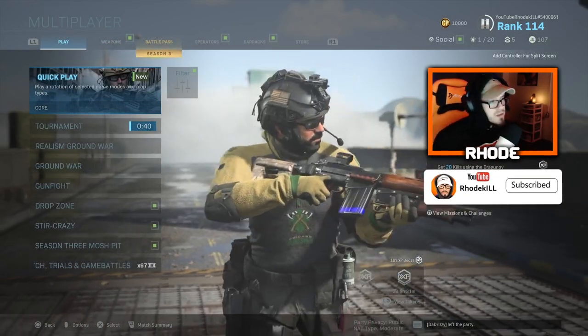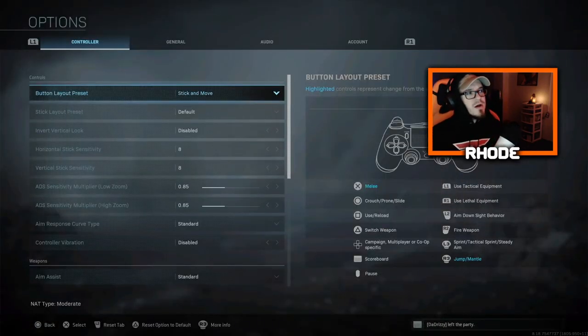I don't want to make the video too long, so let's get right to the point. Button layout: I run Stick and Move. I use my right analog stick to jump and X to melee. I do have a SCUF controller, so I use the left paddle to melee — it's a lot quicker, I don't have to take my fingers off the stick. I also use Control Freaks to help my aim and I recommend getting these — they help tremendously. I've only been using them three or four days and they do help a lot.